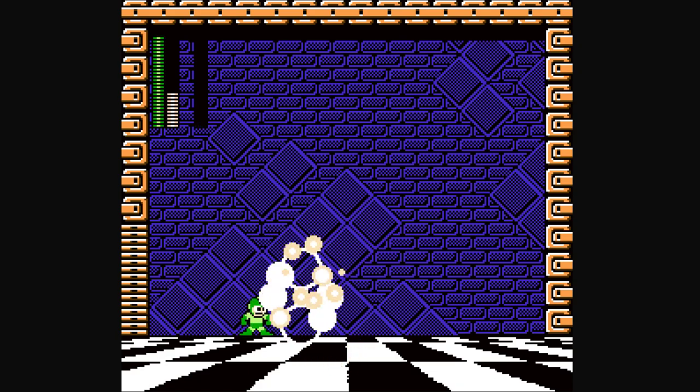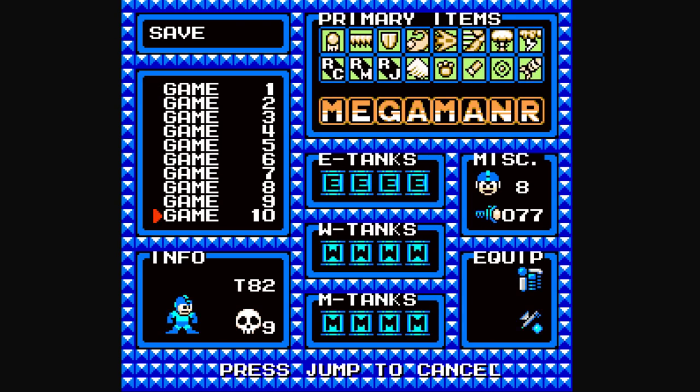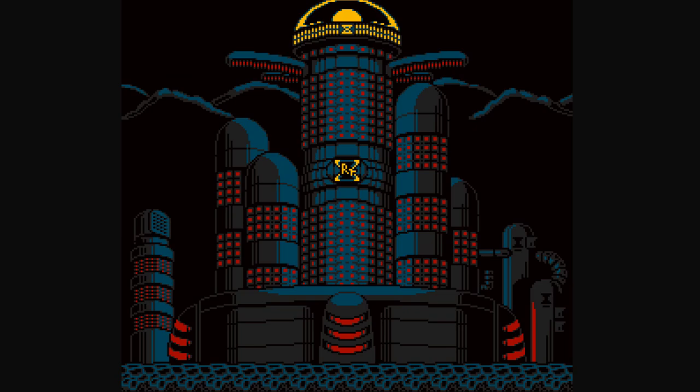For a no-damage run, what you want to do is pray that it copies Blastman so that you can use Wild Sprint and just kill him instantly. Otherwise, to no-damage him, you just have to abuse Wild Sprint, because the AI is just run around and shoot. That's all it boils down to. Disappointing.